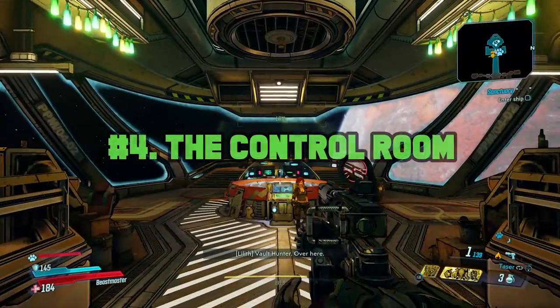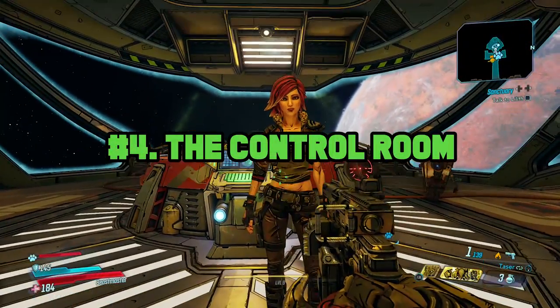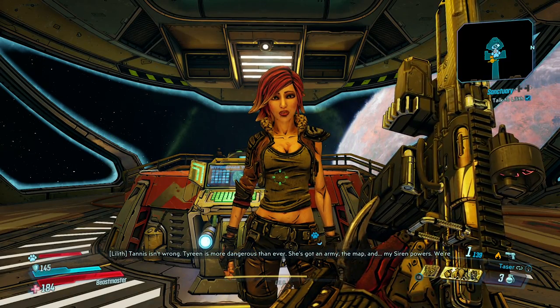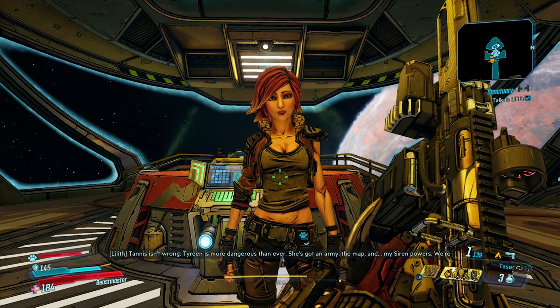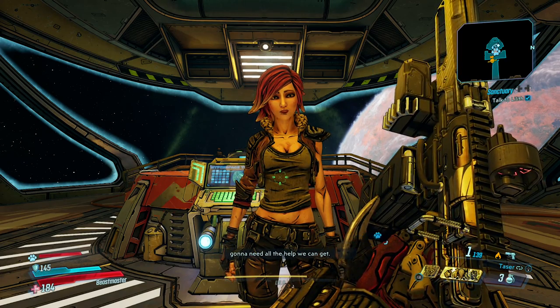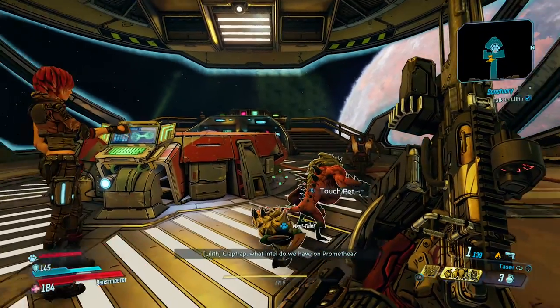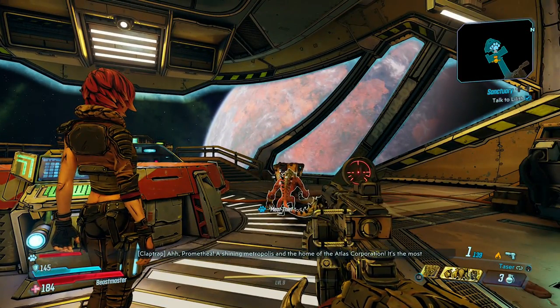Next up, we've got number four: the control room. This is a super sweet spot because it's where Lilith resides, it's where Claptrap lives, and it's where you'll begin your interplanetary adventures. One of the most defining elements of Borderlands 3 is the fact that it expands beyond Pandora into a universe full of planets.